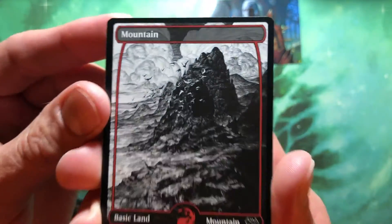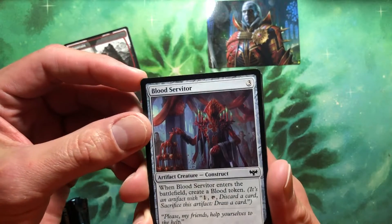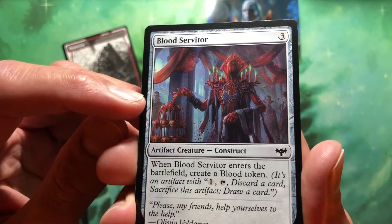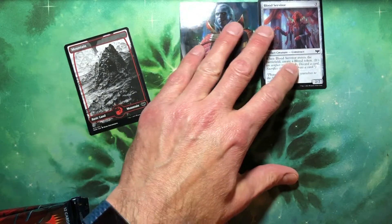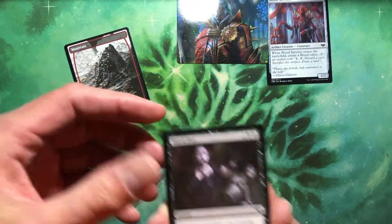We got ourselves a mutant. I didn't even check to see if the camera's clean, but we all look pretty good here. Blood Servitor — what is going on in this one? Is he bleeding into, like, a chocolate fountain? Okay, you're in the party, because you are the party. It's a construct, so it's a robot. You've got to be in the party, Servitor.